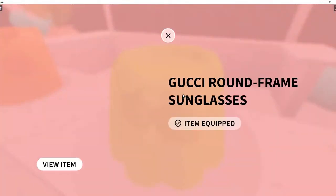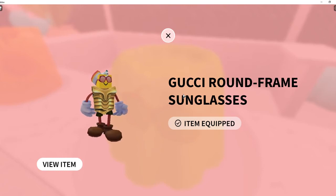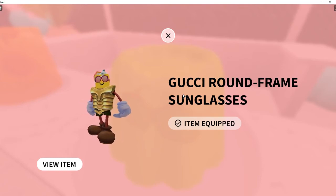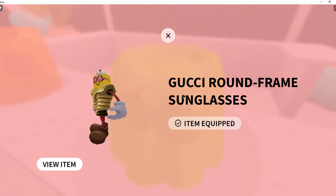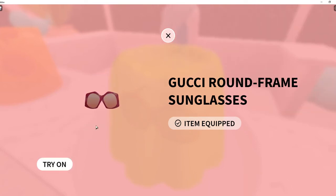After you click on it, it should say 'free.' Since I already have it, it says 'item equipped,' but for you guys it should say free. Once you click on it, it will give you the option to update your avatar. And yeah, that's pretty much it — that's how you get the Gucci round frame sunglasses. I hope you guys enjoyed this video, peace out, have a good one!